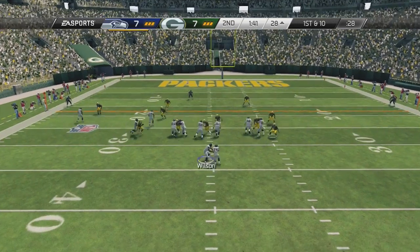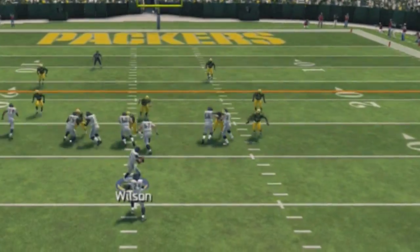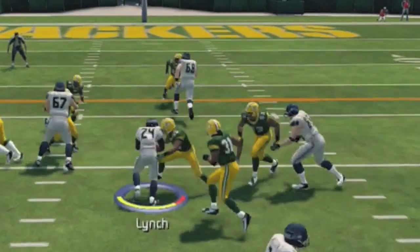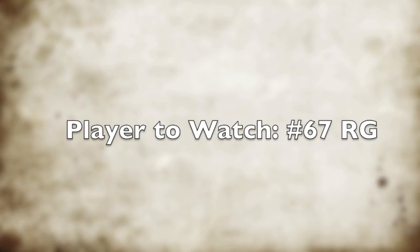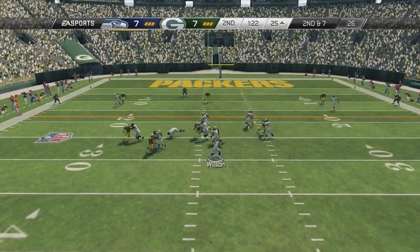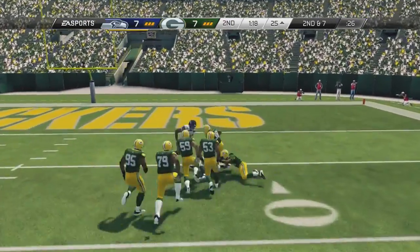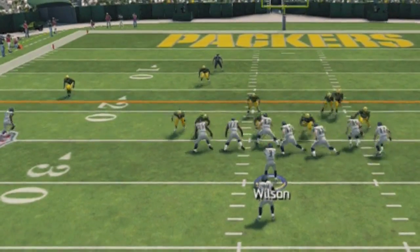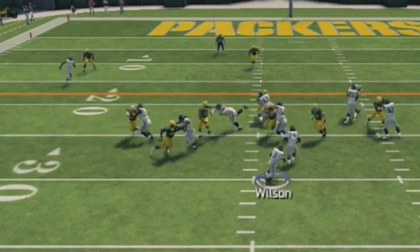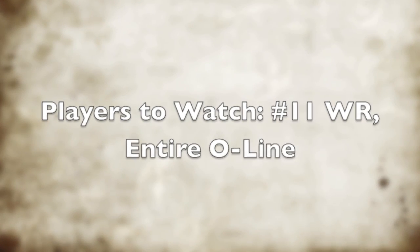Now, here we're watching the right tackle 68 again. You see 68 take off upfield into the second level, but he misses that one guy and it causes me to get tackled. It was wide open — 38 had a chance to get me because 68 went upfield into the second level instead of getting Tremont Williams. Now, here we're watching the right guard. Look at that block he makes — that's something that definitely never happened in Madden 13. The way he made an effort like that, I like that.